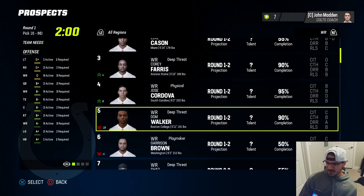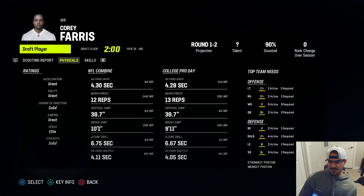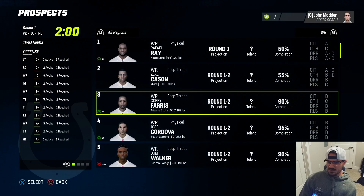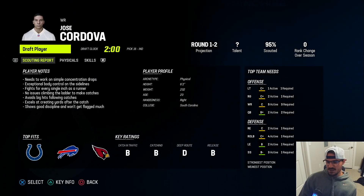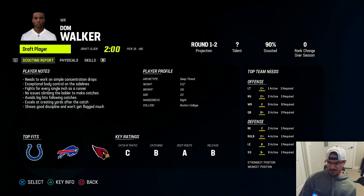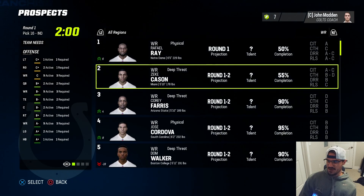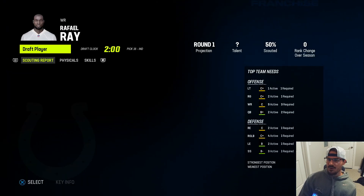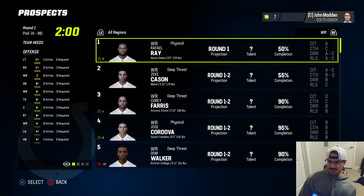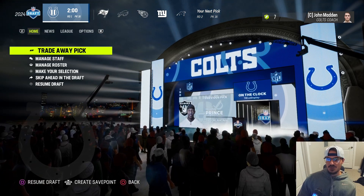All three of the focus receivers are at 90-95% completion. Corey Ferris: D catching in traffic, C catching, B deep route, B release, elite speed at 4.24-4.23 - really good acceleration and agility. Jose Cordova is a physical archetype - B catch traffic, B catching, B release, slower and stronger - not interested. Dom Walker: A deep route, B release, B catching, fastest player in the class but Ferris looks better. Corey Ferris is probably the move - I'll try to move down a bit first since he's not projected until 24.